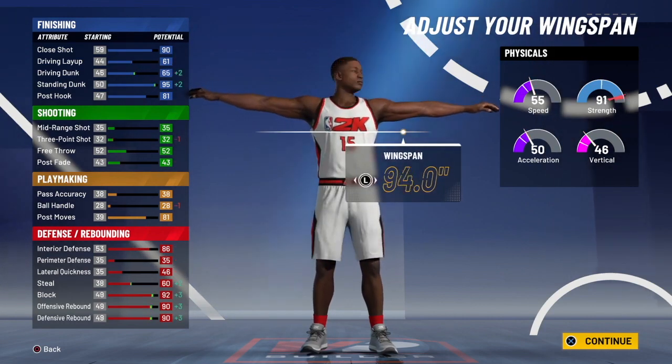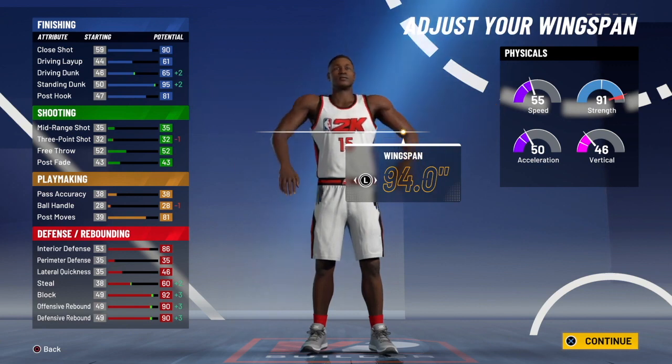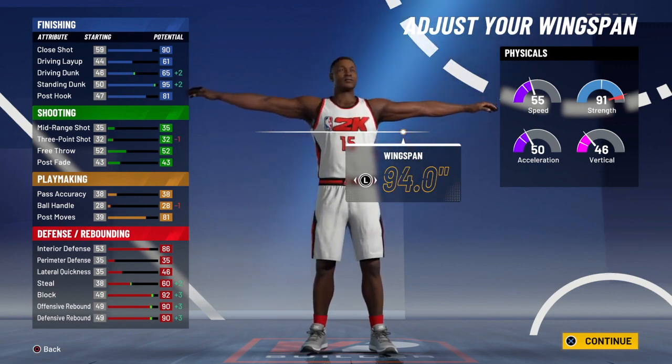For the wingspan, I did 94, and this does bring my strength down to a 91, but it increases my standing dunk as well as my blocks and rebounding by a lot. And honestly, I just think it's worth it, so that's why I picked this wingspan.